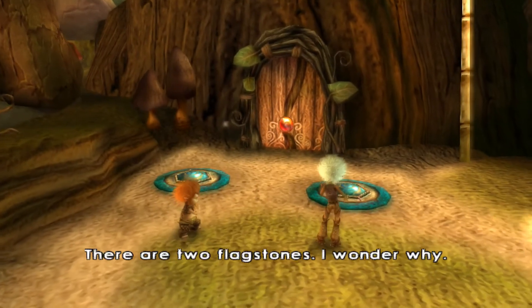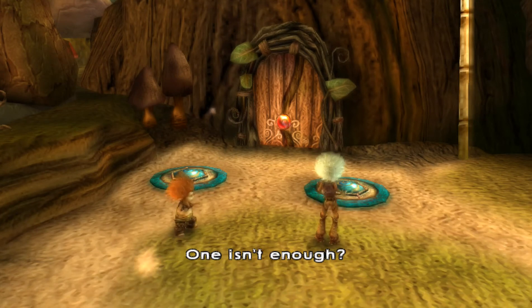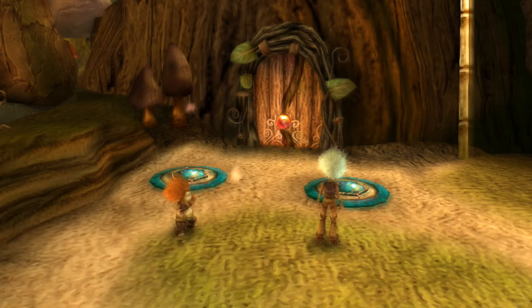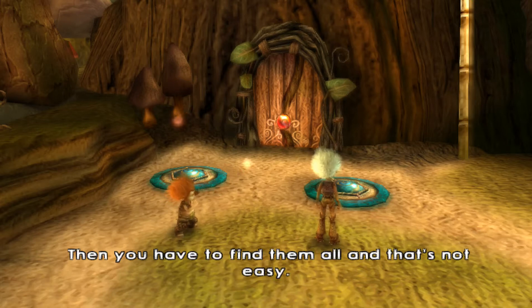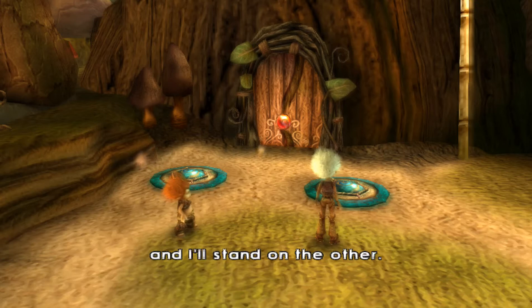There are two flagstones. I wonder why. Well, it's to open the door. One isn't enough? Not always. Sometimes even three or four flagstones need to be activated at once to open a door. Sometimes these flagstones are hidden — then you have to find them all, and that's not easy. Go on, stand on one of the two flagstones and I'll stand on the other.